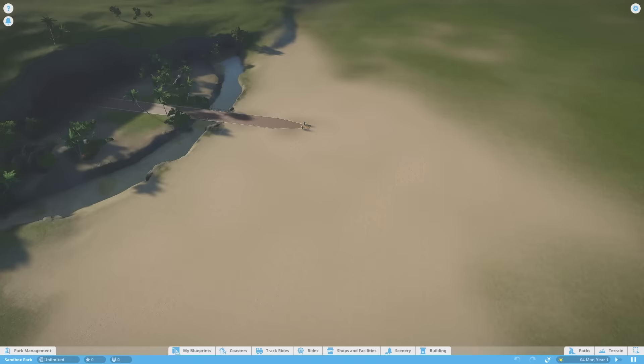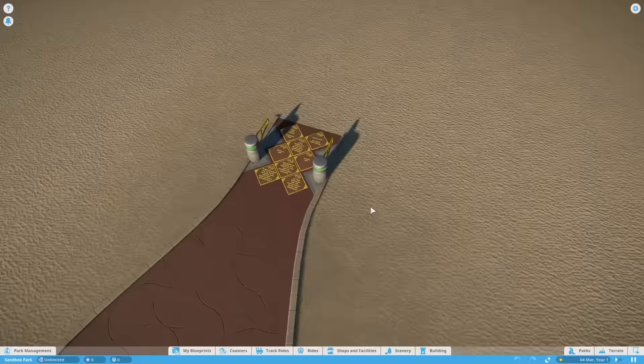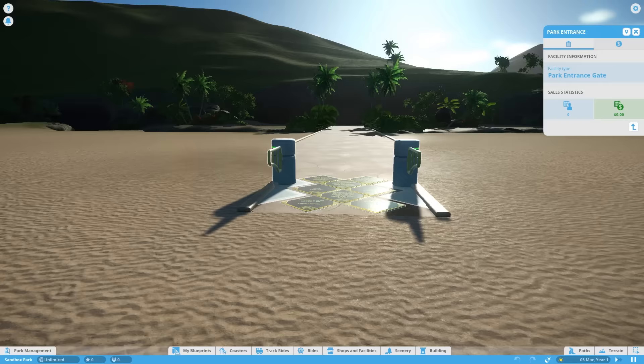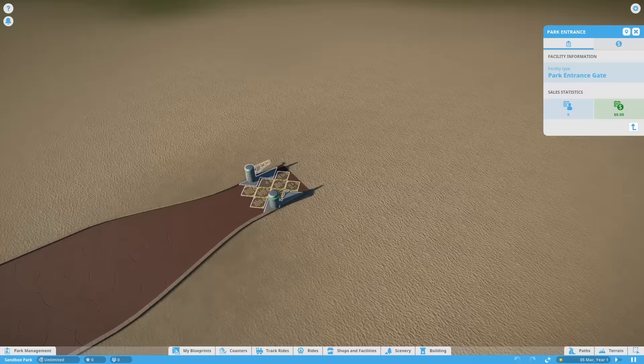Once you're in your sandbox game it'll look something like this, although it's different depending on which theme you select — we're in Tropical here. The first thing you'll notice is your park entrance. Guests have to pass through this to count themselves as part of the park before they can do anything else. There will be one placed down for you, but you are able to build more if you wish.